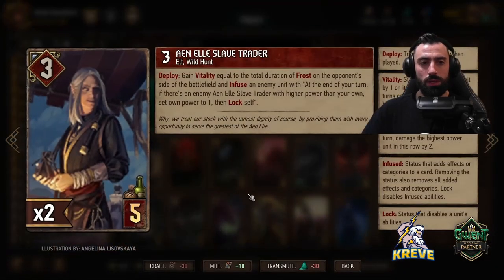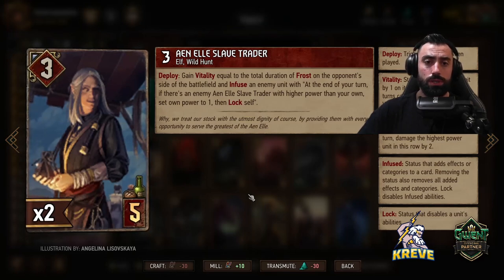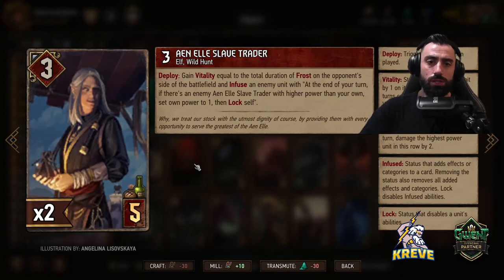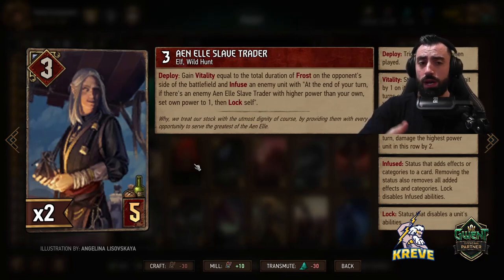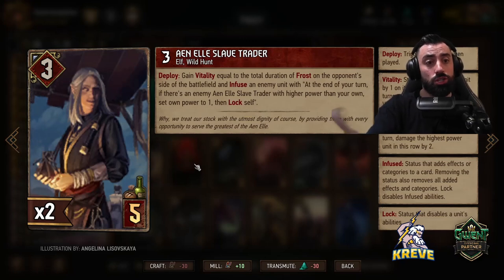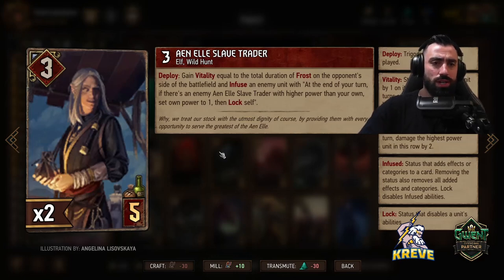One Anel Slave Trader: deploy, gain vitality equal to the total duration of frost on the opponent's side of the battlefield. Infuse an enemy unit — at the end of your turn, if there is an enemy of this card with higher power than your own, set own power to one, then lock yourself. We want to target lower powered units than this so we can get that effect played out, preferably units at base strength. One way I like to use this is to play the location first, use the deploy boost from the location onto this, and get really good reset lock value. Anel Slave Trader could be played round one in combination with Ardgaith, or round two — not good in a short round three.